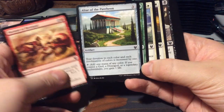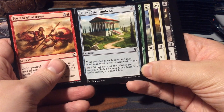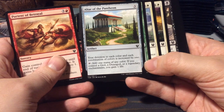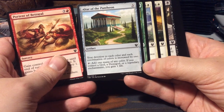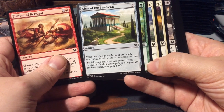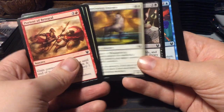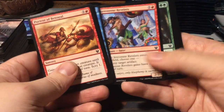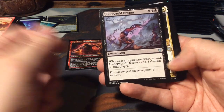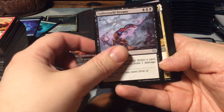I love this one - it's common, but it's a great common in a lot of commander decks: the Altar of the Pantheon. You gain mana, and if you control a god, demigod, or legendary enchantment, you gain one life if you tap it. And your devotion to each color and combination of colors is increased by one. Pretty nice in commander. Underworld Dreams - downshifted from a rare to uncommon, not too shabby.